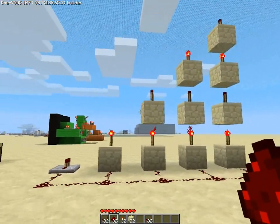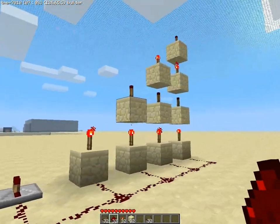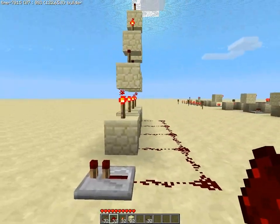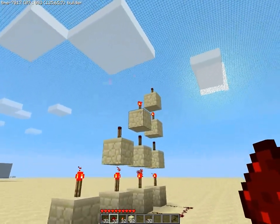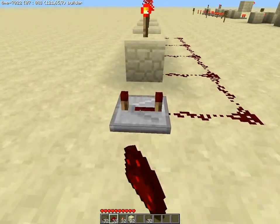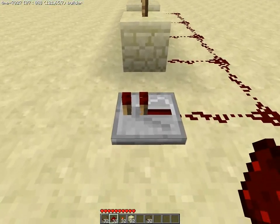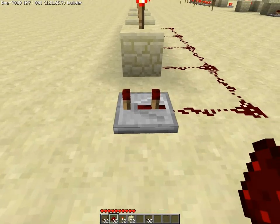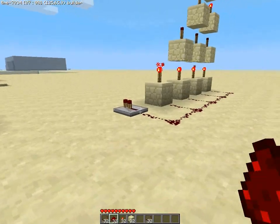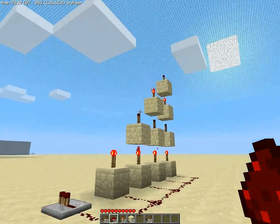On a repeater you can set delays. When current travels through a redstone torch it takes two ticks — a couple tenths of a second. You can set the same delay by right-clicking the repeater. It acts like one torch, two torches, three torches, or four torches. I've timed it and you can see the signal gets sent at exactly the same time depending on which delay you set.